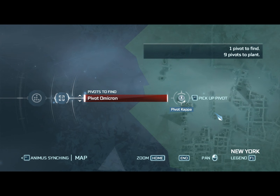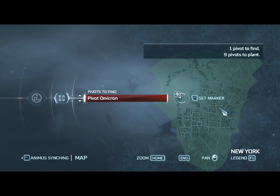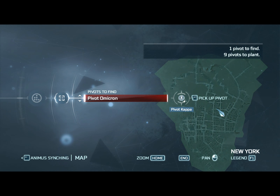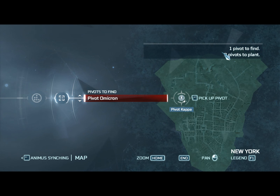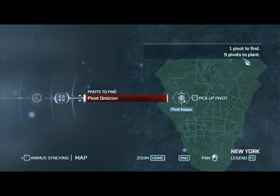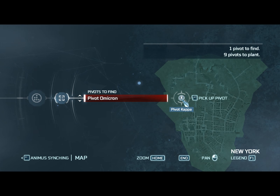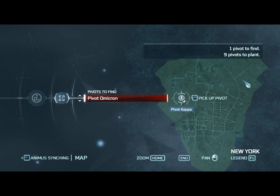There we go. Once you've done that, you see the green area — this is the area in which the pivot is located. So it says one pivot to find, and I've got nine pivots to plant. So I've found ten pivots already: one already planted and nine still to plant, gives ten in total. I'm a genius at maths, I know.